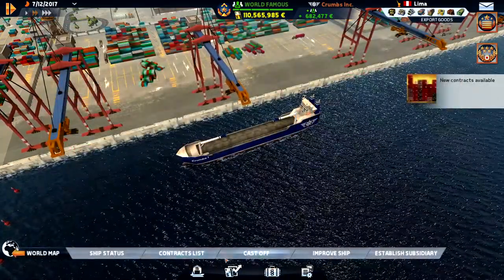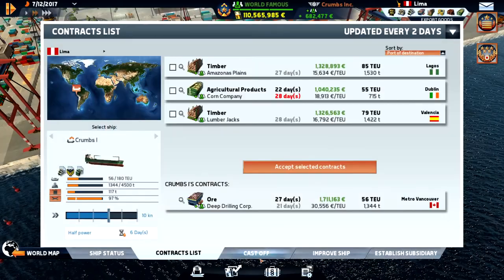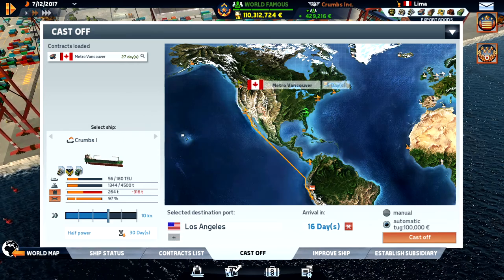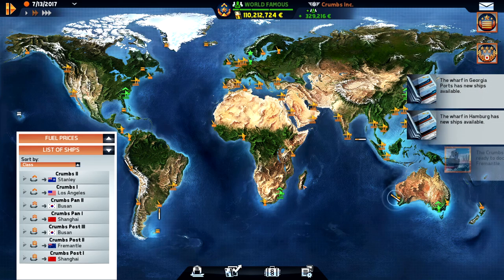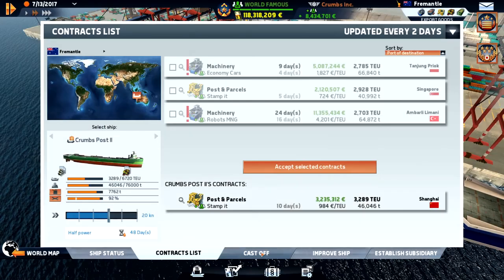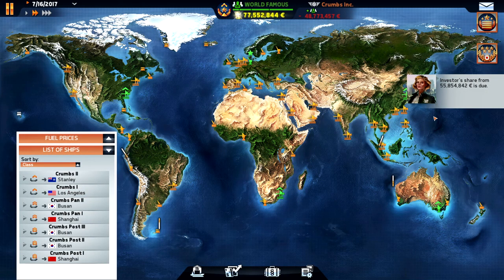Let's head up to Vancouver maybe. We will refuel — I think I'll make a stop in LA just to see if I can get a contract out there. We need to be there in 27 days and that's fine. We are in Fremantle heading back to Shanghai. Fuel price is 558 — probably cheaper than up there, so let's head back. We just earned 55 million.